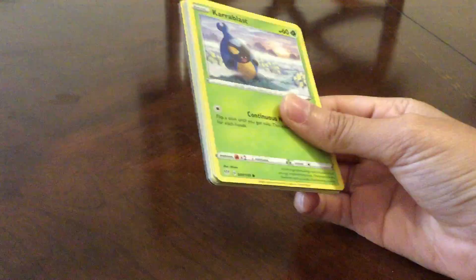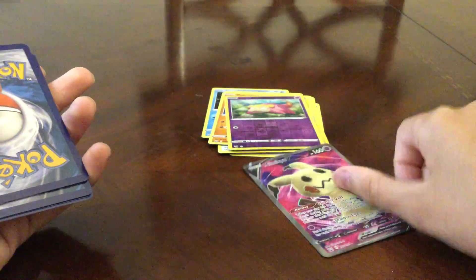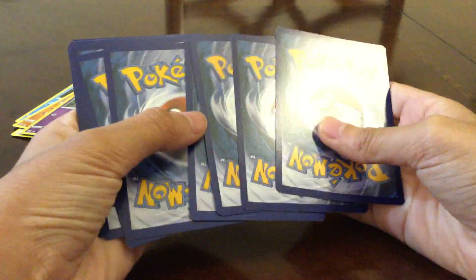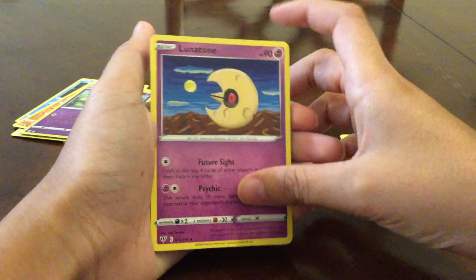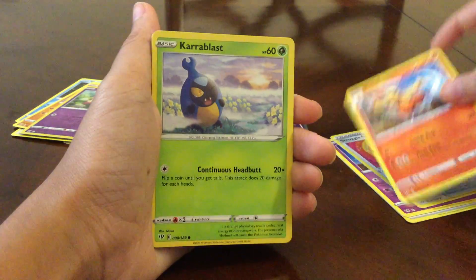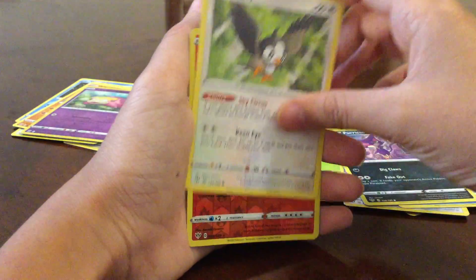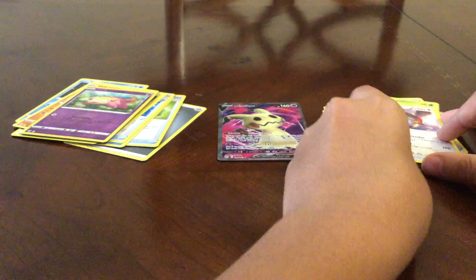We all know Darkness Ablaze already. Green code card — that's all right. We got that Mimikyu card there — I'm gonna put him right here as Star of the Show. If we get something better than the Mimikyu, we'll put it as Star of the Show. So we got a Lightning Energy, Lunatone, Struggle Gloves, Combusken, Karrablast, Meltan — one of my favorites — Mareanie, Purrloin, Starly. Comment down below if you want to see some more Battle Styles openings, and I'll definitely do that for my fans.